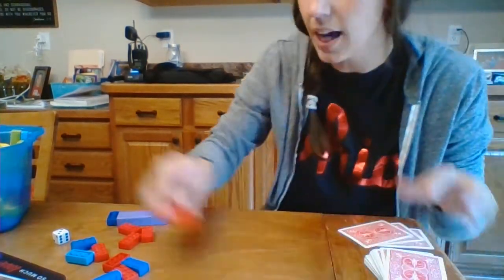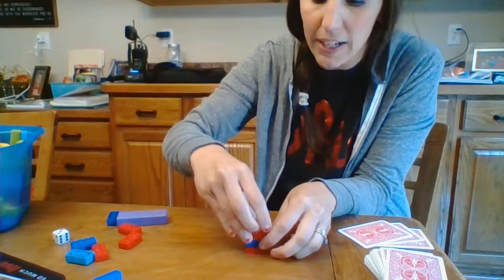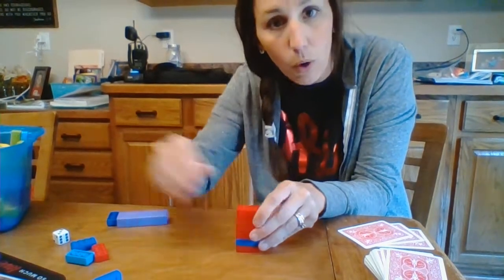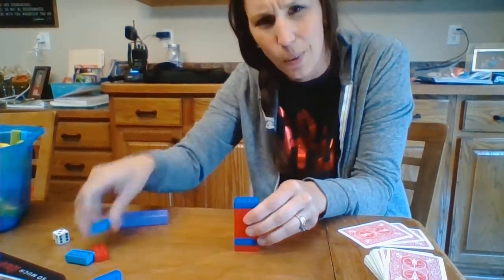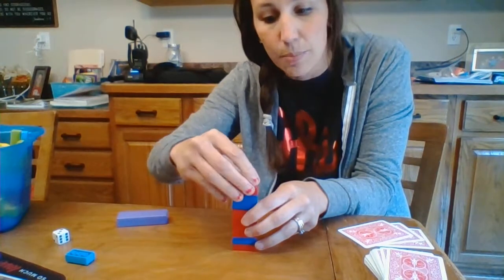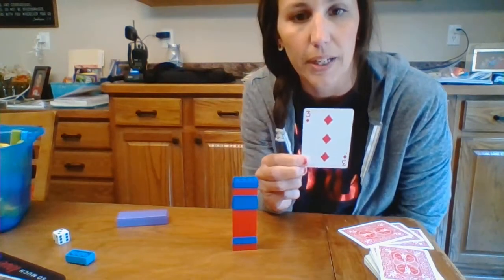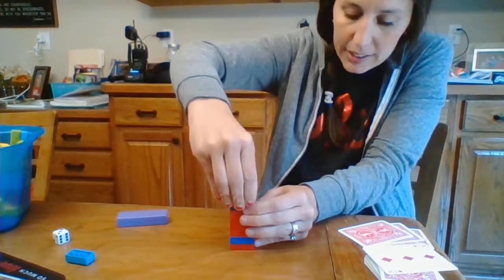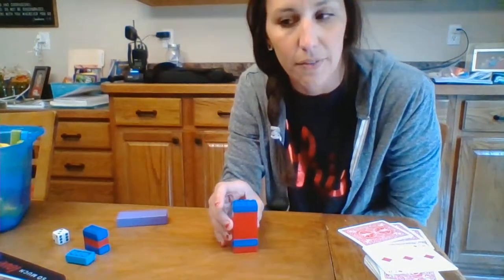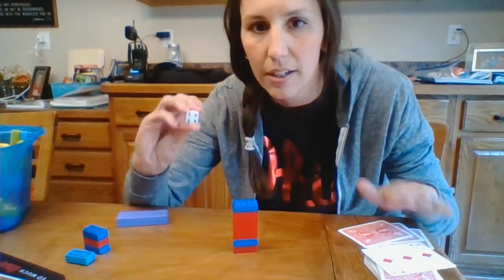So again, you can decide how high you want to stack. You could take all of your Legos and stack them very, very high — maybe you really like numbers and want to subtract big numbers. Or we can just start with 10, which is always a good place to start, and once you get the hang of it, you can add more and subtract more. I've got our Lego blocks here, I'm going to draw a card — I drew a 3. So 10 take away 3 leaves me with 7 Lego blocks left. It's a fun little subtraction game that you can play with Legos, blocks, cards, and dice.